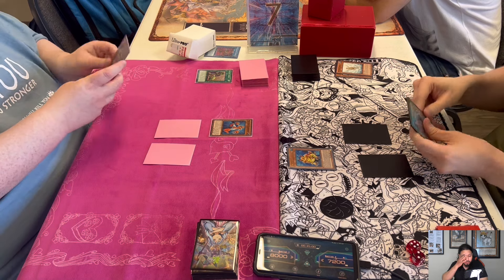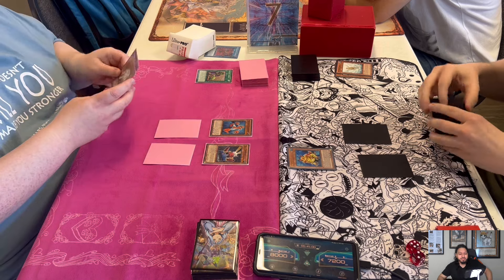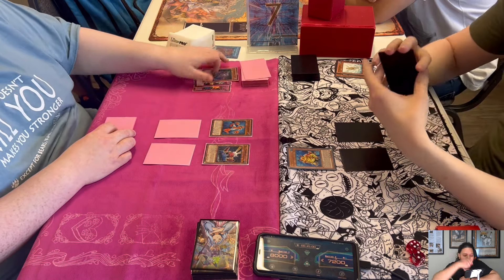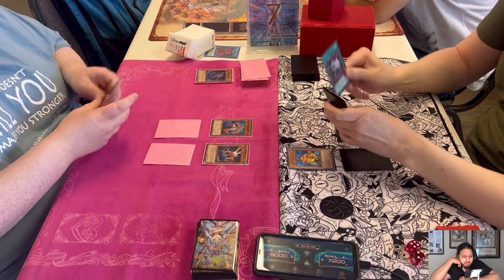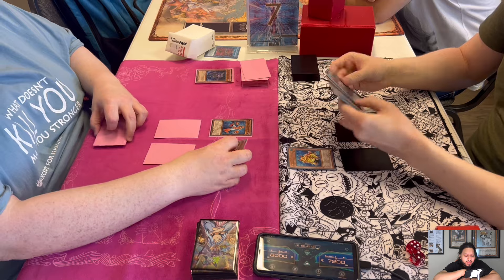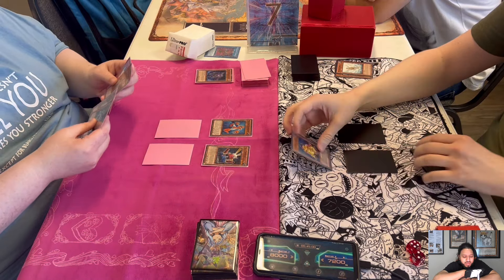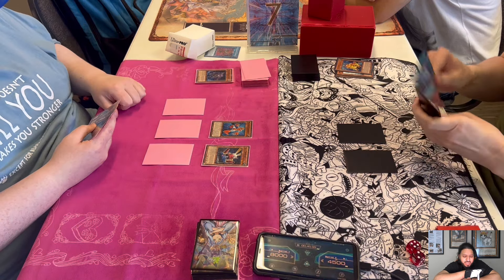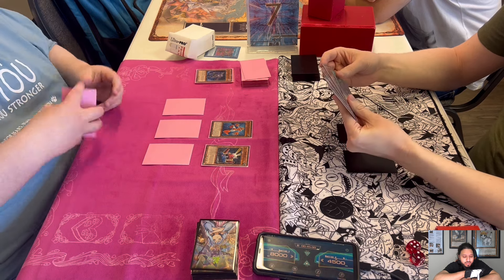Ryan sets two, which is not too common in Frogs. He bounced back his Treeborn and left Swap on the field. A lot of times when they do this they have a Raigeki Break or Wing Blast down there. Josh attacks for 2700 and sets a third back row. If Ryan has Mirror Force, Gear Frame already got me a card and Car Trooper is going to draw me another one.